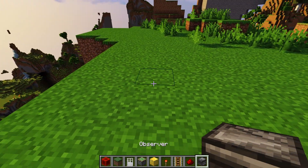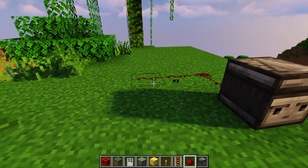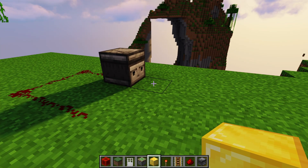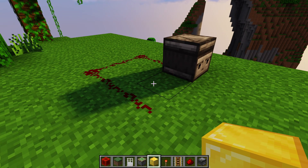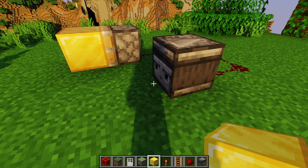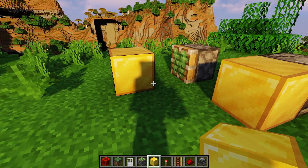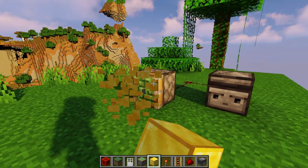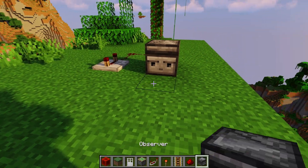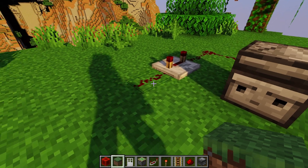Observers are also useful. They have a back with the redstone output and a front with the face. They output a redstone signal when the block in front of them changes. There are many rules for what counts as a block change, but the main one is placing a block in front. This is actually a problem sometimes — observers and pistons together can cause the observer to trigger so fast that a sticky piston leaves the block. I like to use redstone repeaters with observers because the signal goes so fast it's hard to work with unless you're making flying machines.